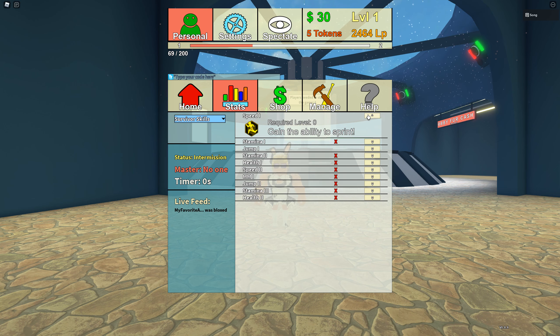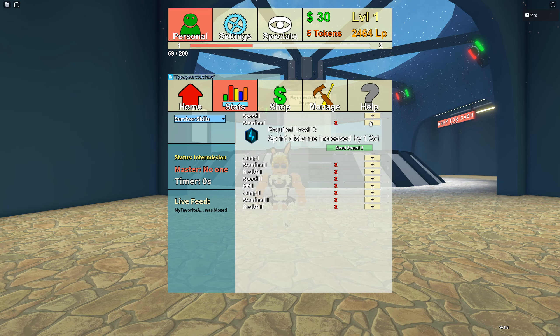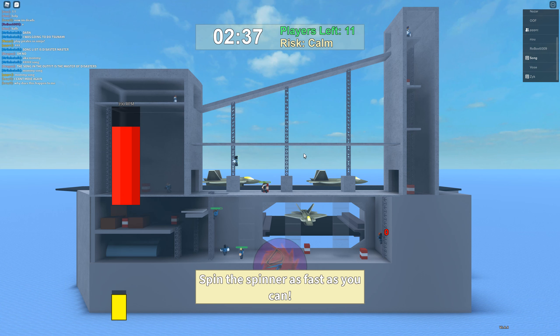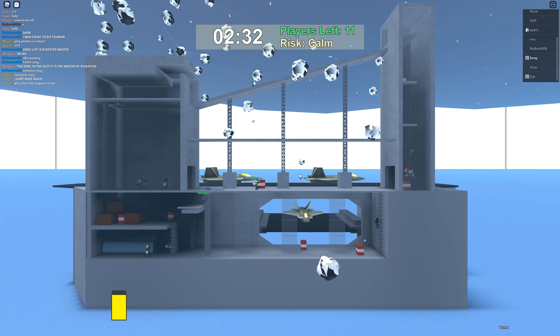As for the actual gameplay, all of the survivors have to survive for a duration of time and the Disaster Master can use any of their abilities as many times as they can afford. There is a large selection of different disasters such as tsunamis, lasers, meteors, and so on.